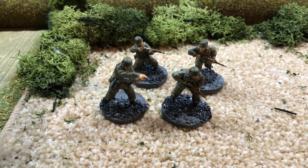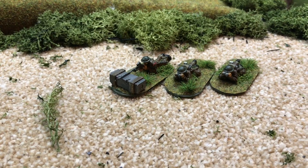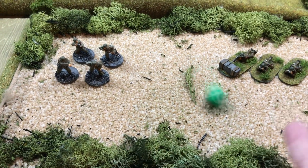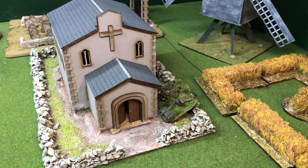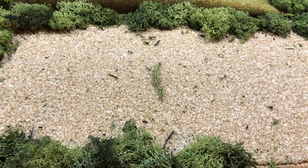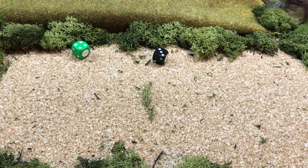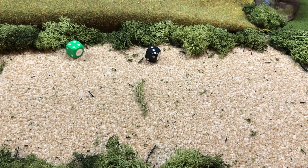We start off with the patrol phase. For the defenders — the Germans — we use four patrol markers, and I'm using Fallschirmjäger markers. The British have the option of three or four, so I'm using three. Before we start, we'll see how many free moves the British get — and that's going to be three. The first three free moves put all three British markers just behind that church. Both Germans and British have force morale of nine, with a four and a three, and therefore the British shall have the next move in the patrol phase as they're the attacker.